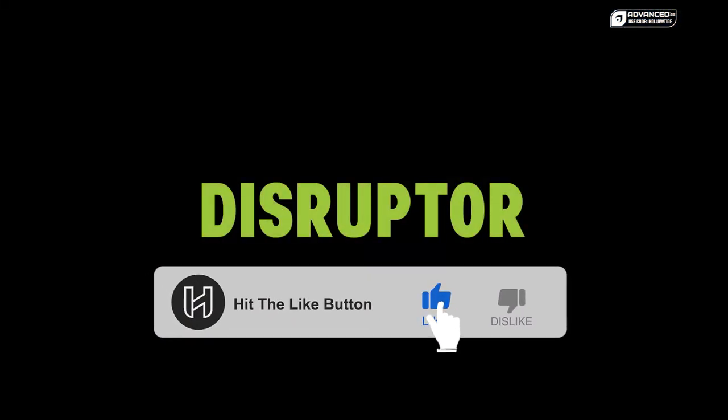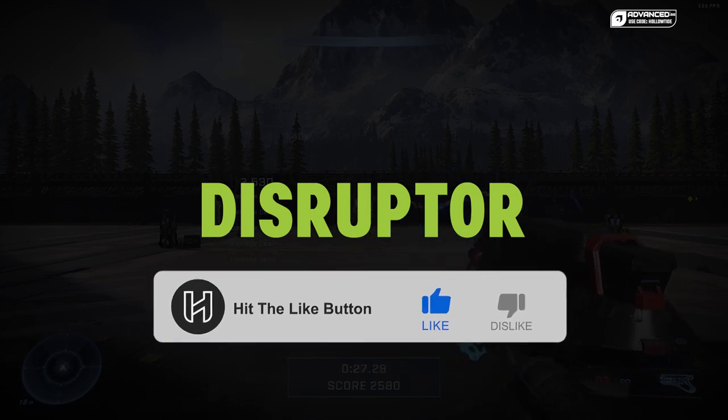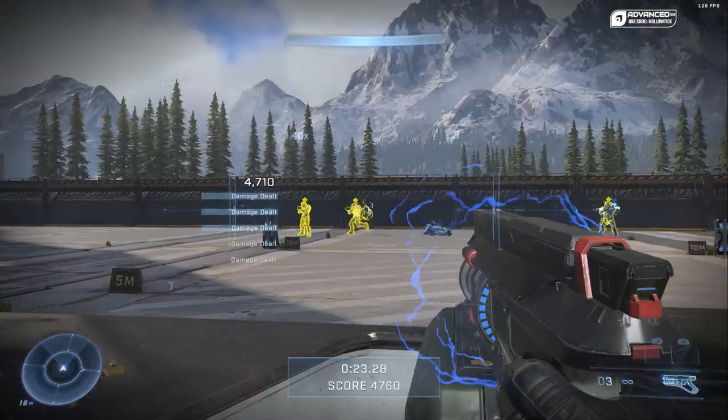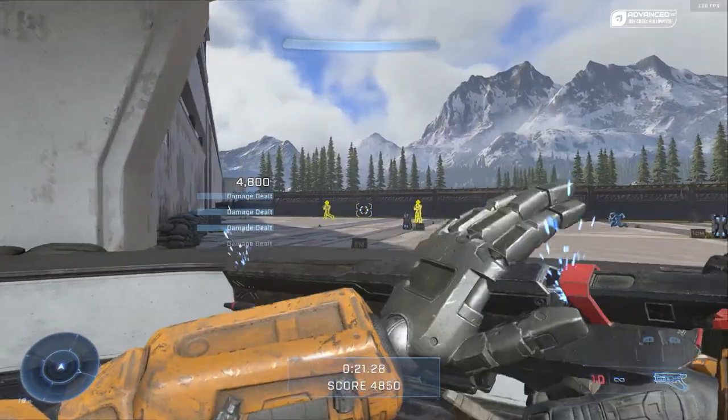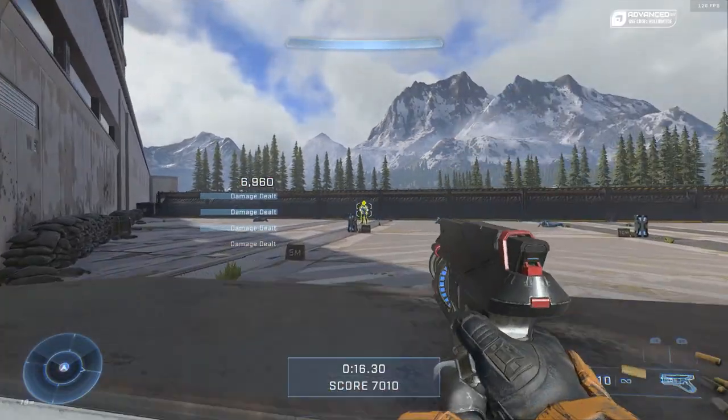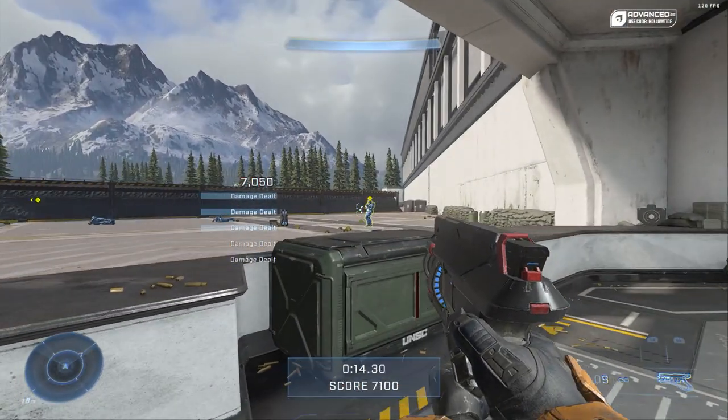Next up we have the Disruptor, and it will break the shield with about three hits on a Spartan, and at that point it'll start to do damage over time. The coolest thing is that it prevents shield regeneration. Also, like the Shock Rifle, you can chain the electricity to multiple targets, so you can actually get some cool multi-kills if the enemies are bunched up.